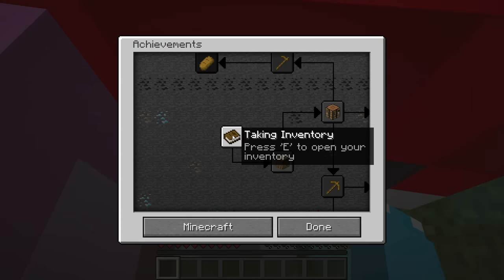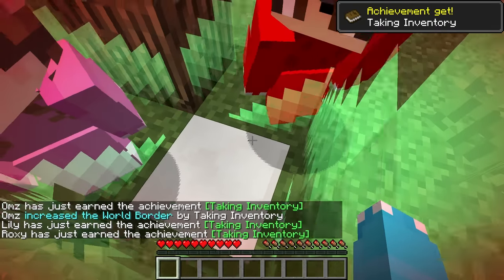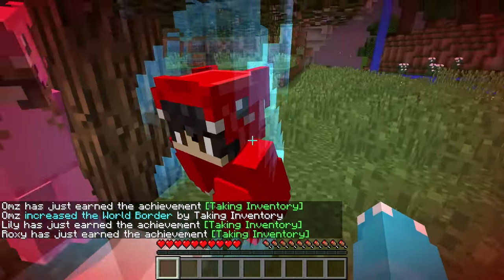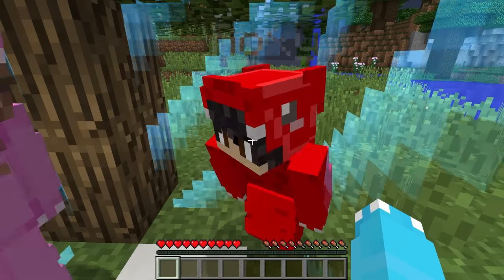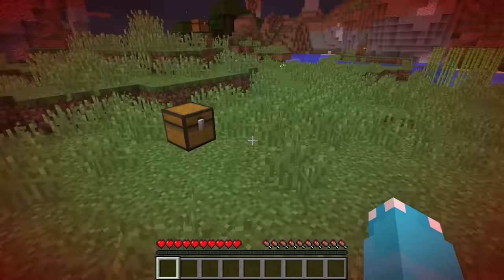Wait, achievements? It says the first achievement is to open our inventory. Let's see if that works. We got so much more room — check this out, we can finally move around. I'm not next to Lily anymore. Oh my gosh, Roxy, stop fooling around. But how do we expand it even more? There's a chest right over here.